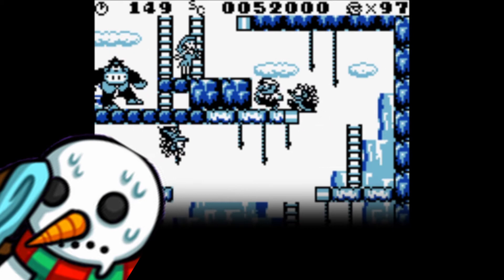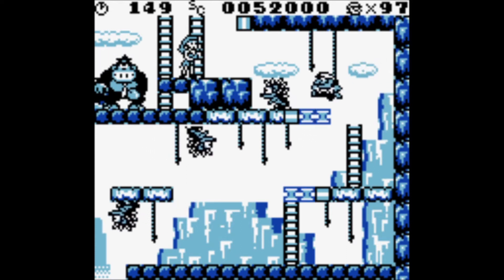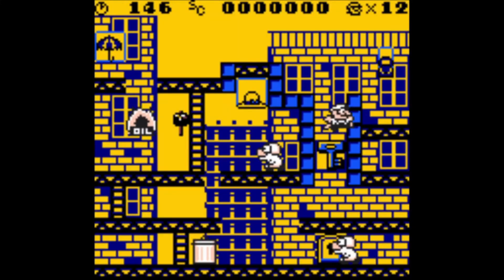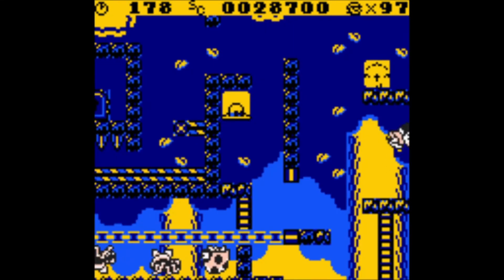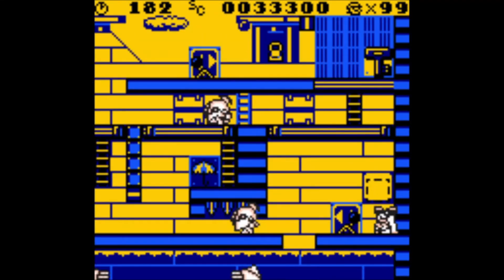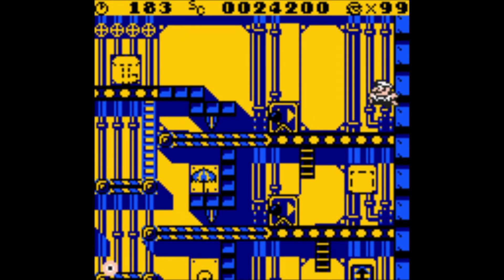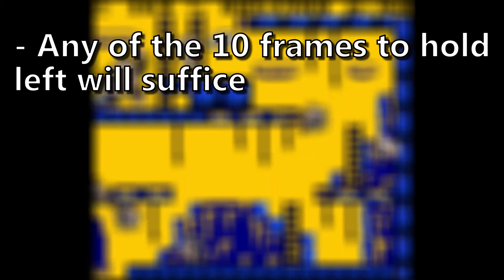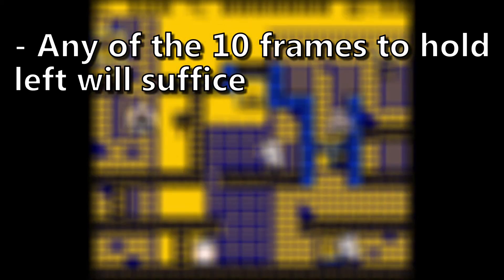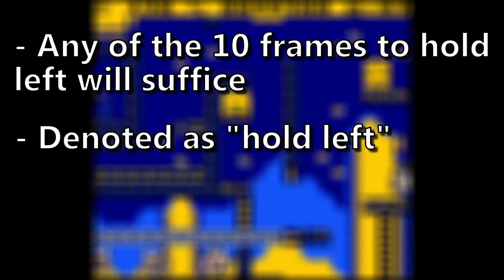It's a lot of information to take in, but hopefully having these raw numbers will help you decide whether you want to incorporate any of these strategies into your run. After this find, we tested each of the wall jump strategies currently employed by top-level runners. The idea was again to determine what, if any, special conditions needed to be met outside of the 10 and 7 frame windows. The following results are the blueprints for consistent wall hug setups. Any wall jumps that needed the left input weren't picky about which of the 10 frames you used, so if the left input is required, it will be denoted as 'hold left.'